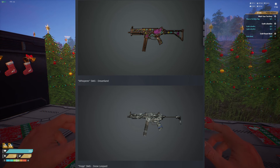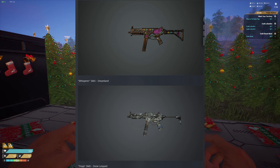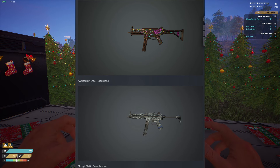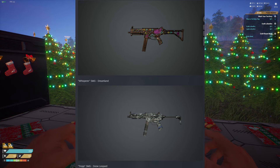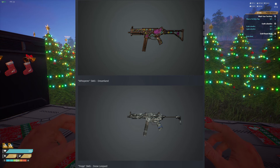Now we're on to the two SMGs. First we have the Whisperer SMG, the Dreamland Paint Drop — very much a graffiti feel, or maybe like a sticker feel, like just putting a bunch of stickers on your weapon. Seems pretty cool. The Troop SMG, the Snow Leopard — pretty simplistic, not much to talk about here, you can see it on the bottom of the screen.